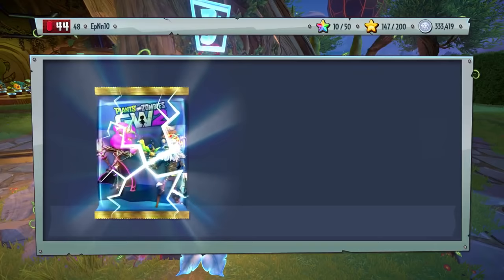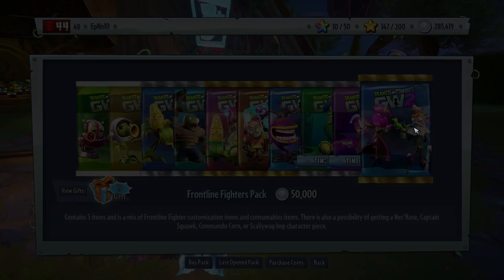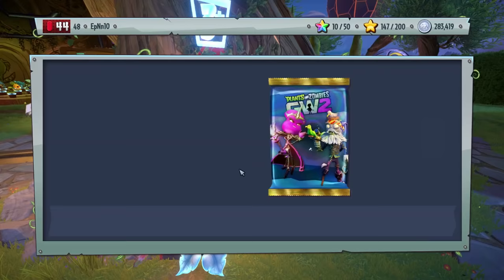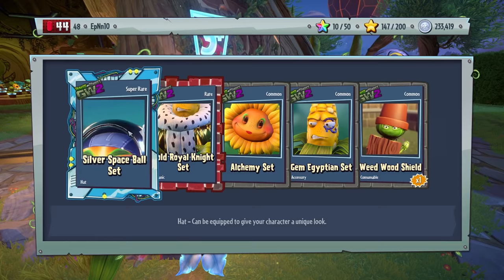I won't spend it in more than three packs. Gem Jousting set and a Retro Space set. I'll buy one more — this is the last one, I don't want to buy too many packs. Gem Alchemy — yeah, this is garbage. What the heck? It's so weird.